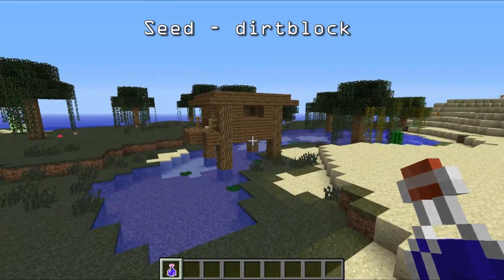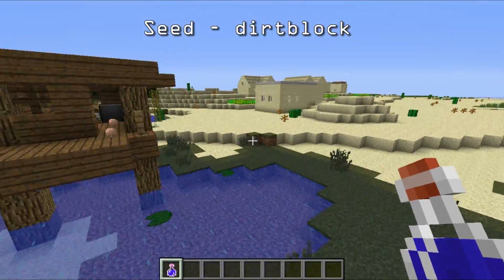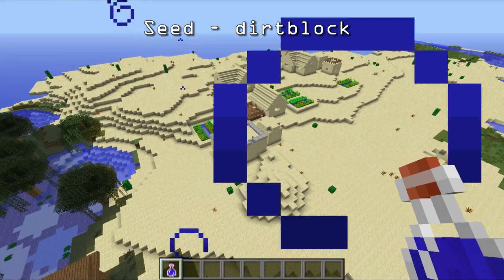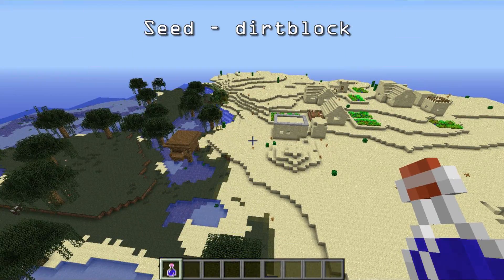That is pretty dang close. Let's see if there's a witch in there — nope, no witch. Sometimes I've spawned in here and the witch is out in the water, but no witch today. So you've got that village. There's nothing major in the chest; I believe there's just bread. But that is probably the closest I've ever seen a witch hut to anything.